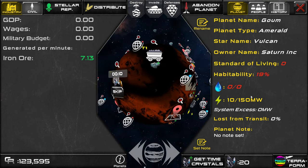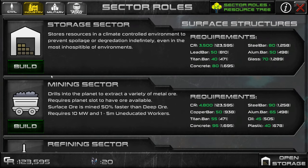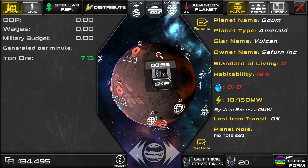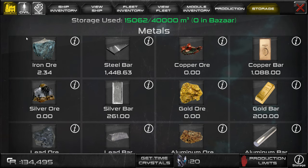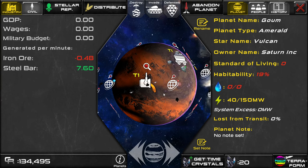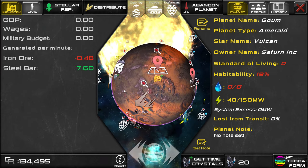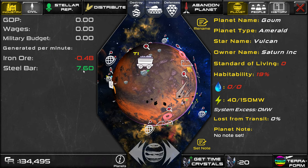Another thing that we're going to want at some point is storage. So let's go ahead and put one of those down. If we hit the storage limit, our buildings will stop producing resources, so we really don't want that to happen. If you click on the storage button on the main screen, this is where your storage used is shown — we're using 15,063 out of 40,000, so we have quite a bit of space left. Now that the mine, the refinery, and the solar array are done, you can see that we're producing steel bars — 7.6 per minute.